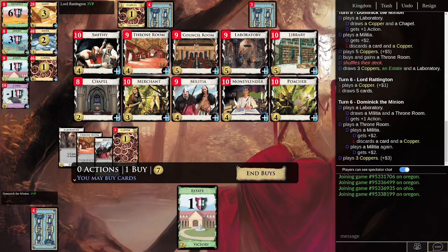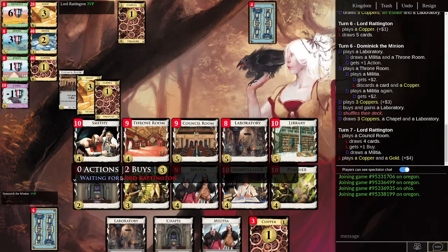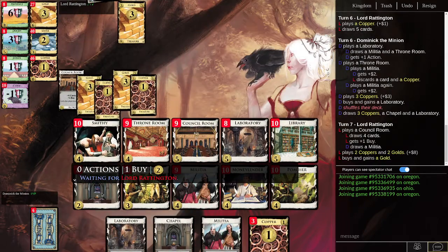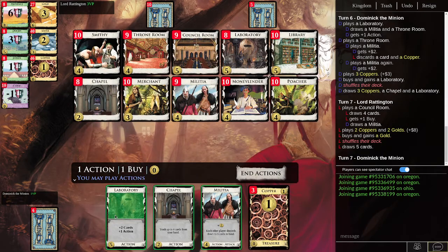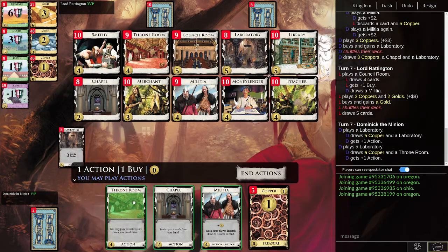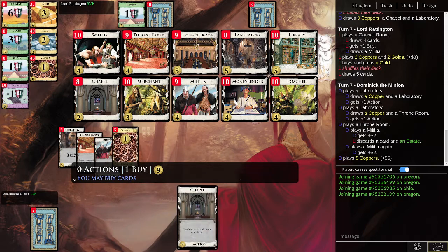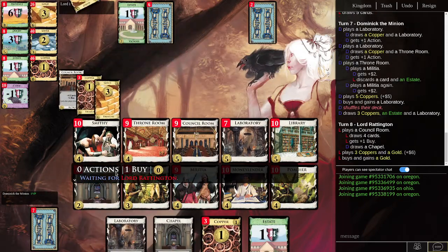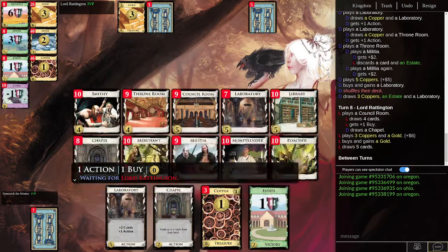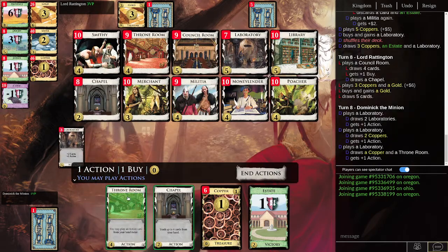We're going to go for Throne Rooms because we're going to need them sooner rather than later. Throne Room the Militia. Good bit of money. Let's go for more draw at the moment. Play a Laboratory to draw a few more cards. Throne Room the Militia again — we'll just keep getting labs because those are very useful. Lord Raddington is going for a money strategy, clearly. What's new.